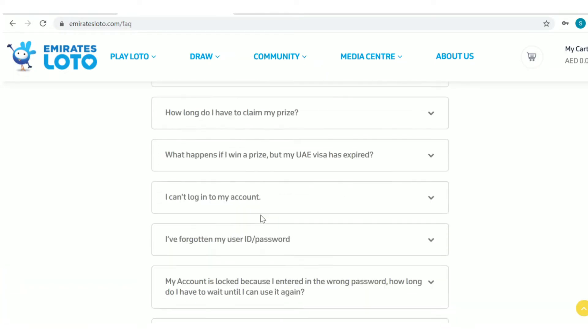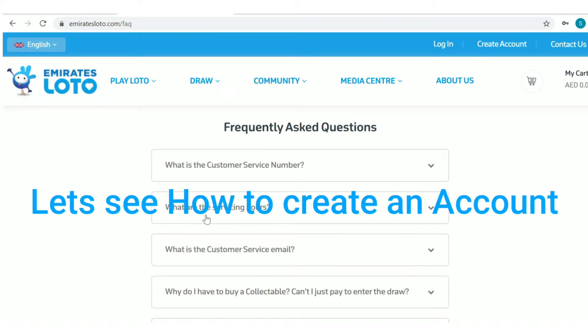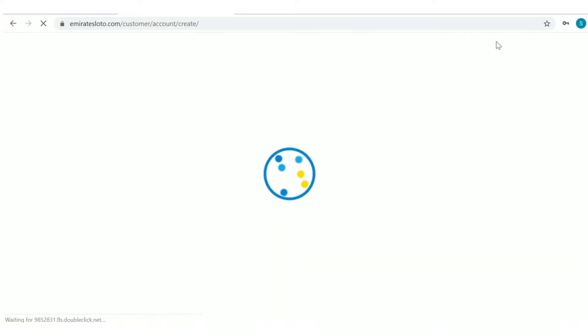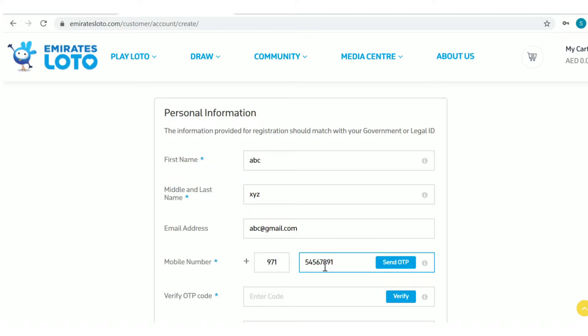To enter the draw online, one must create an account. Enter your name, email address, and mobile number. Remember to send the OTP and verify before going to the fields below.